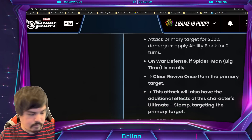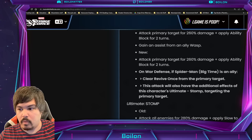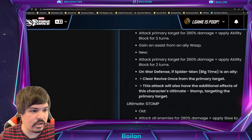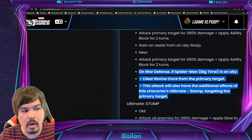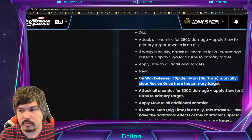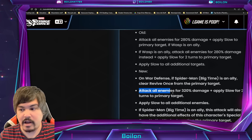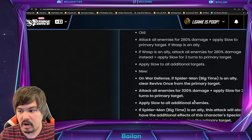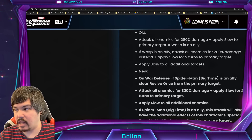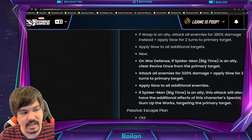His special — this is really important. In War Defense, it clears Revive once, and this attack will also have the additional effects of the character's ultimate. The ultimate on Stomp: in War Defense, if Spider-Man Big Time is an ally, it clears revive once from the primary target. But some of this other stuff is not specifically War Defense — attack all enemies for 320%, apply slow for two turns to the primary target, and one turn of slow to all additional enemies.